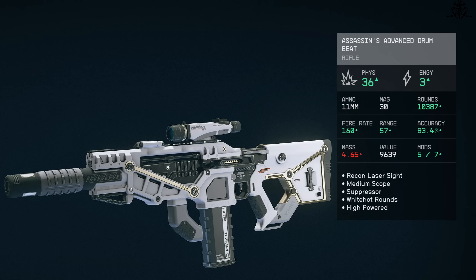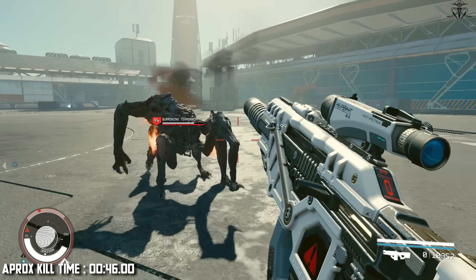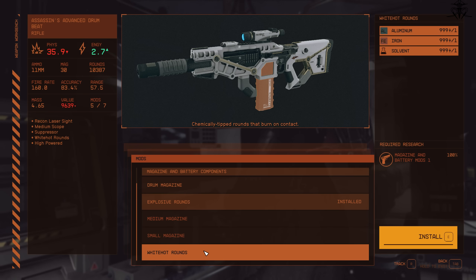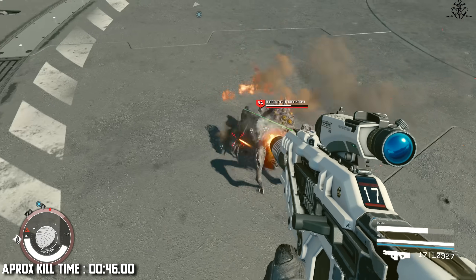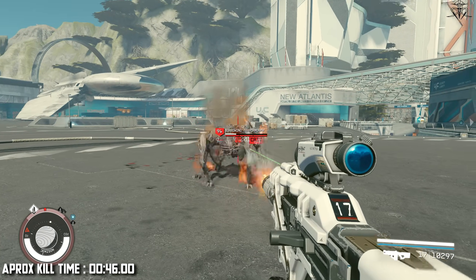Next up, Drumbeat — the biggest piece of shit next to the Kraken. But the difference is that you can put Whiteout Rounds into this thing. The massive fire rate only helps with proccing fire, and thus it basically coasts up into the top part of the list. Game balance.